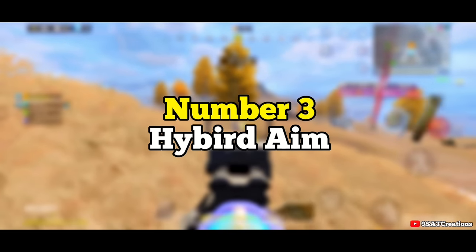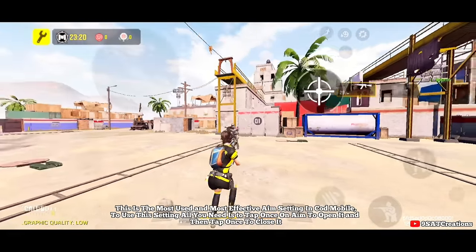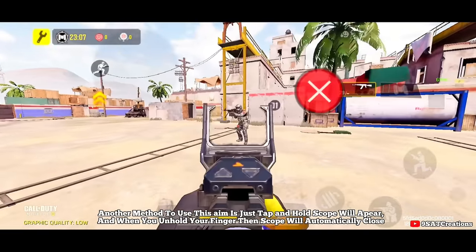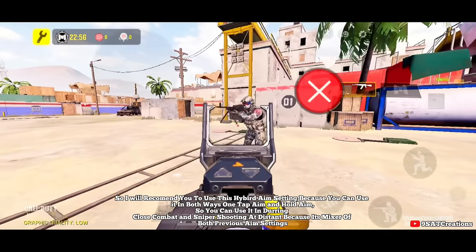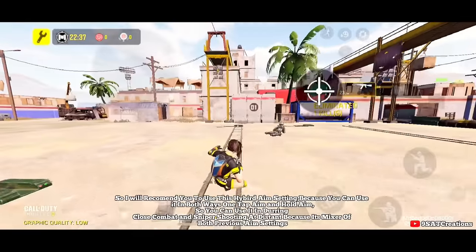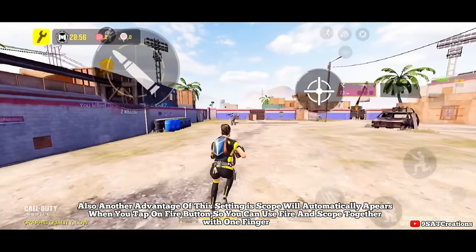Number three: hybrid aim. This is the most used and most effective aim setting in COD Mobile. To use it, tap once to open the scope and tap once to close it. Alternatively, tap and hold — the scope appears, and when you release your finger the scope automatically closes. I recommend hybrid aim because you can use it both ways: one-tap aim and hold aim. Use it for both close combat and distant sniper shooting. Another advantage is the scope automatically appears when you tap the fire button, so you can use fire and scope together with one finger.